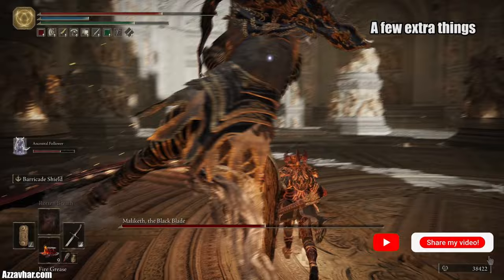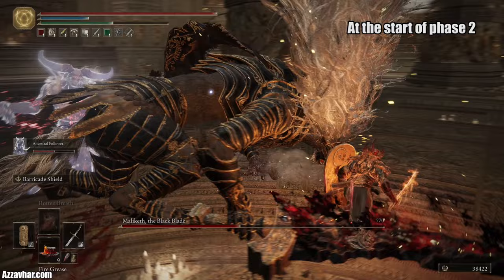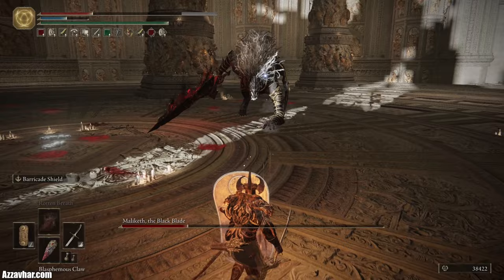Next I'll show you a few extra bits and bobs. At the start of phase two, run to position, hold right trigger, and try to get that third charged attack in which will knock him down. You can always get a critical strike in there and apply your flask or rebuff. You could also use this opportunity to heal up — just run forward and pop your flask.